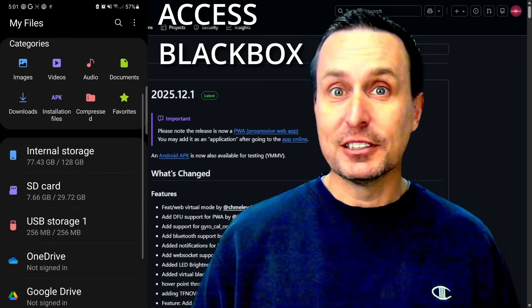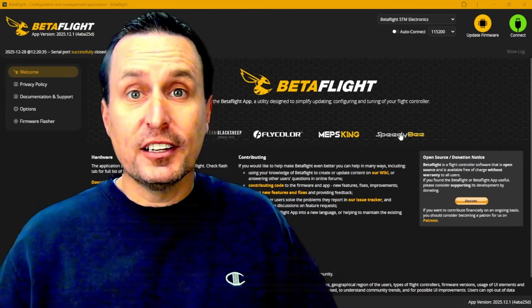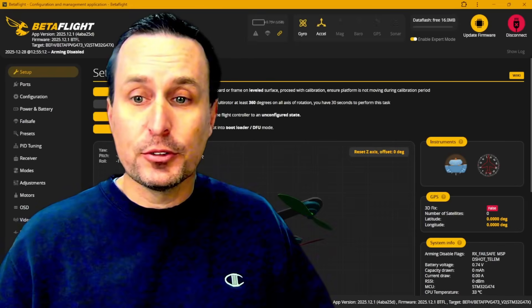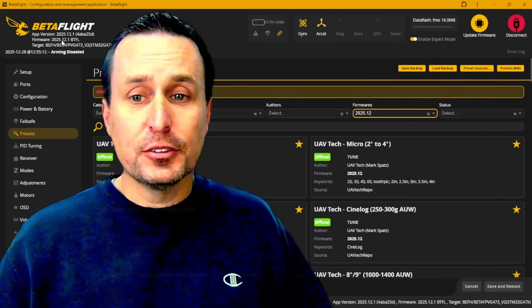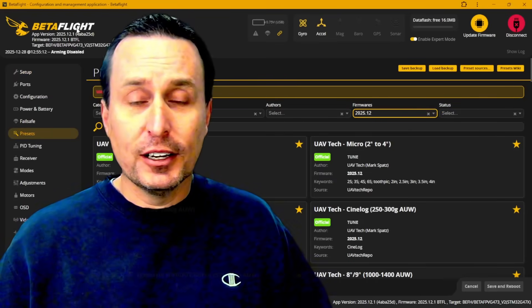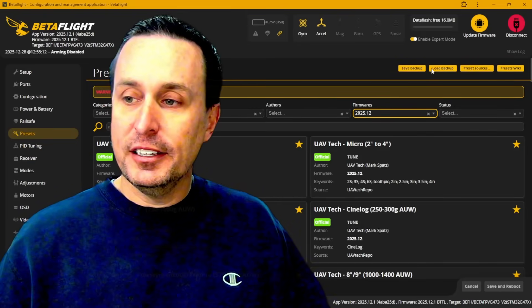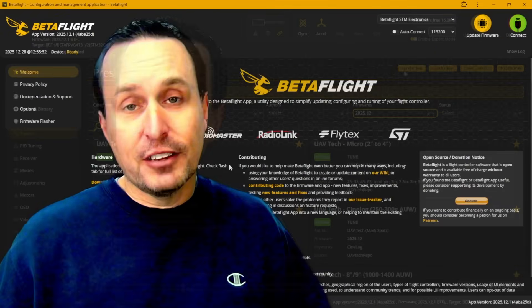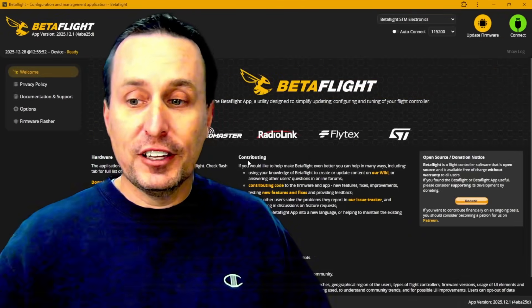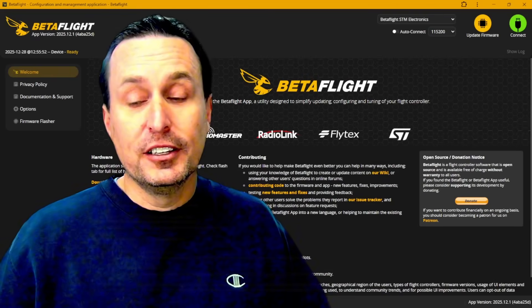It seems like it's going to go in the direction where we won't even need the APK — you could just access it directly through Google Chrome on your phone or Android device. It would be even nicer if we'd get iPhone support through the web app interface, since a lot of people have tablets too. So once you go to apps.betaflight.com and connect to your flight controller, one of the first things you want to do before anything else is go into the presets tab and click the save button to save out your diff.